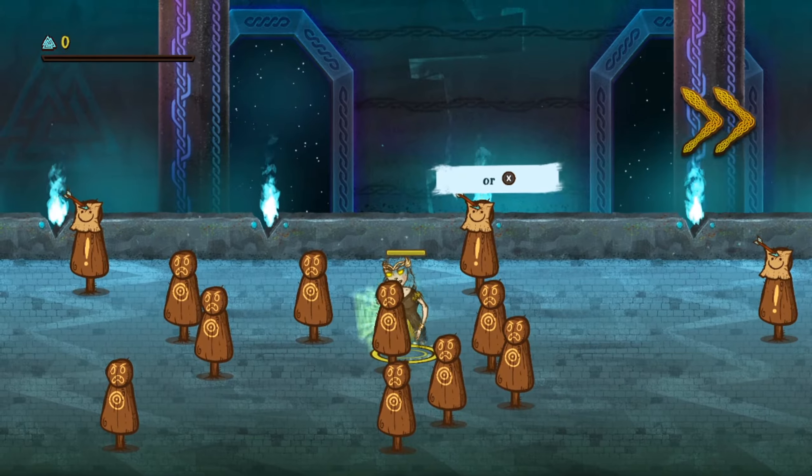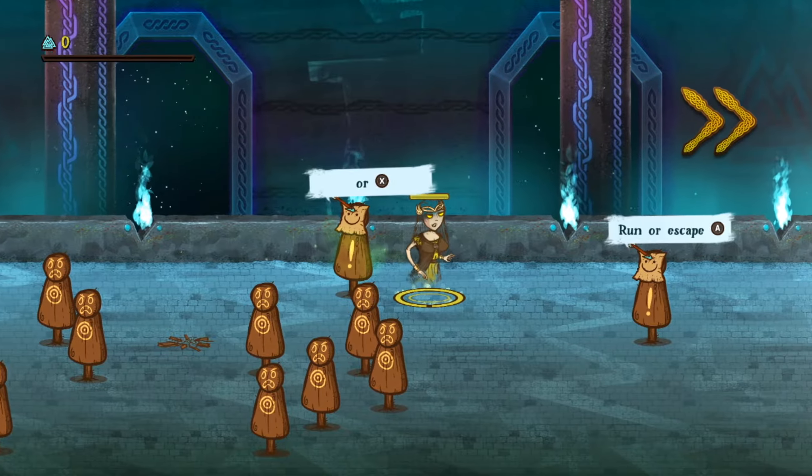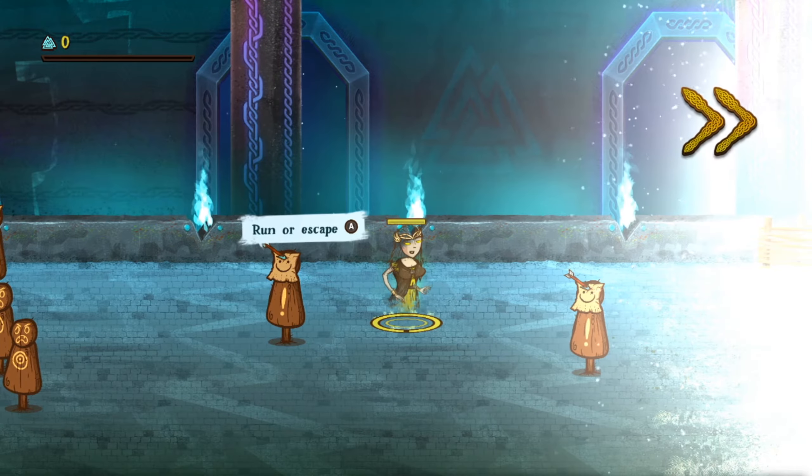So you can't actually attack upward — you can only attack to the sides. You need to be directly next to them to actually attack them. And it looks like you run with A.